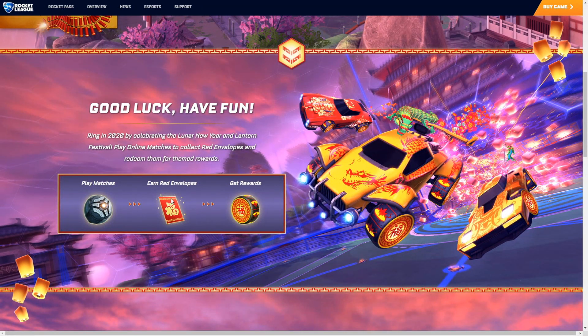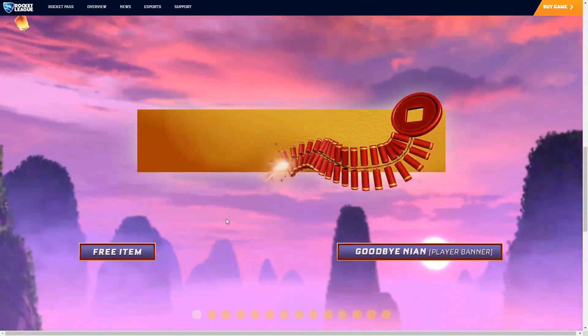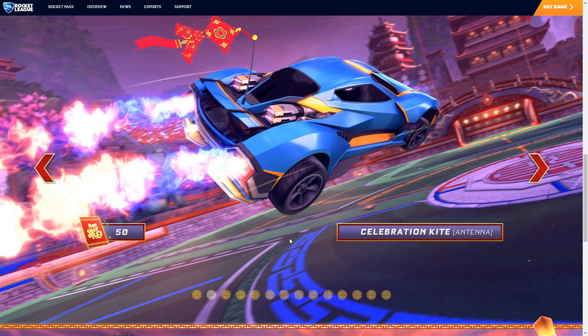You can see you earn — you've got to collect red envelopes and you can get rewards and everything. So it's an actual in-game event for Chinese New Year, guys. We've seen the trailer. But you can see some of the free items you get, including a free banner.